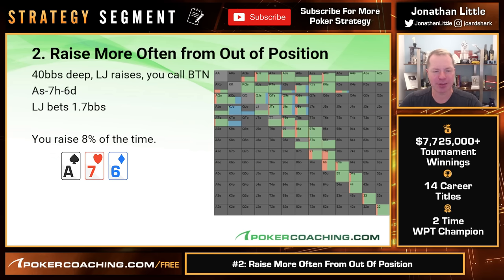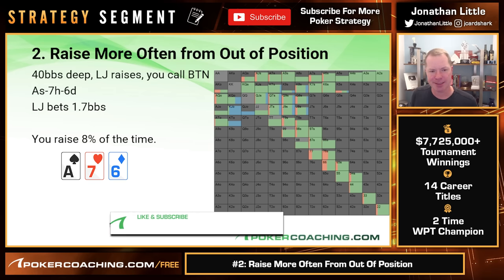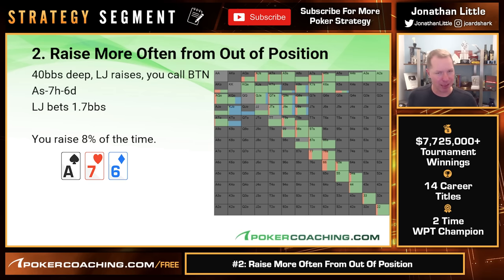What if we're in position though? Same scenario except now the low jack raises and we call on the button. The ranges here are totally different, and because of that the opponent should be checking far more often from out of position. Because they're checking far more often, their range when they bet should just be stronger — so that alone should make us raise less often. Also, in position we don't necessarily want to raise and make the pot big, giving the opponent the opportunity to shove all in, because that completely kills our positional advantage going to the turn and river. Opponent bets 1.7 — we raise only 8% of the time, and the draws are very rarely raising.